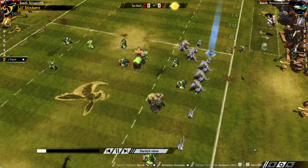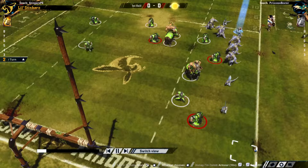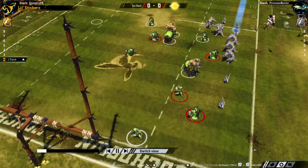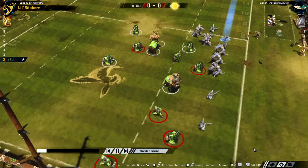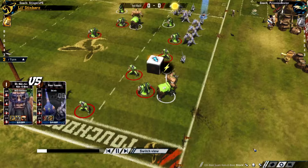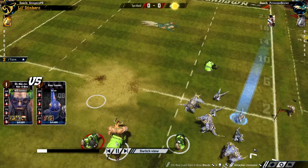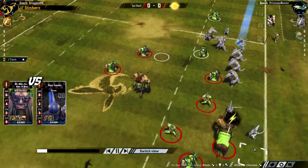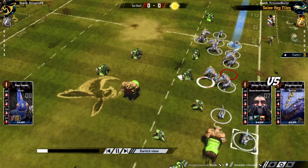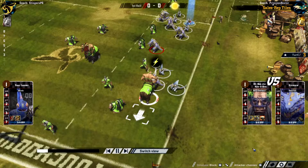That's the problem with the Chaos Dwarves — the blockers have only got a movement of four, so they are very difficult to reposition. Here comes the Blitz, just a push. That does put a ball carrier right at the end, which means the Skink could have to do a fair bit of dodging. I'm also trying to position a Chaos Dwarf blocker up top so they can't just easily run around the other way. Here comes the Blitz on the ball carrier — that'll knock him over.